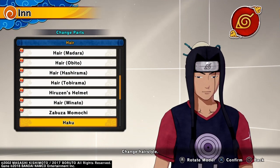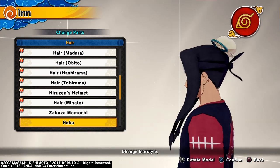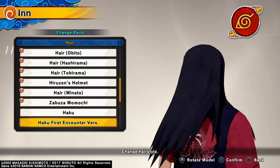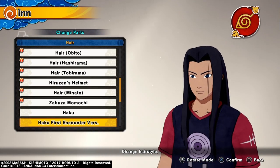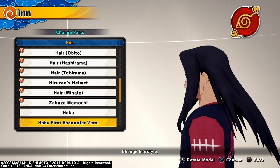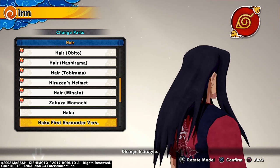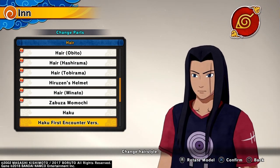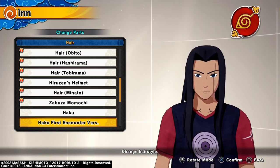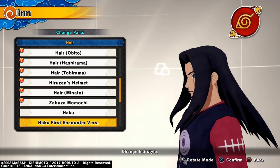In the hairstyle section, we have Haku's normal hairstyle shown front and back, and his first encounter version hairstyle — what I call the chop hairstyle. It's looking good. I'm glad they're adding these hairstyles because it really adds more customization options for CAC characters to look better.